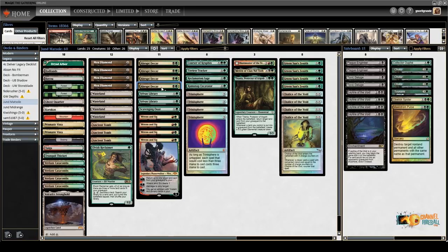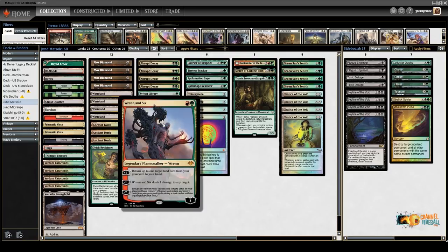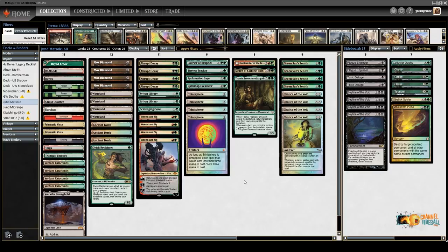Four Abrupt Decay, no Assassin's Trophy because we want to destroy opponents and we don't want to give them lands. Two Sylvan Library, four Vreden 6. So yeah, this deck is cool and I really can't wait to play it.